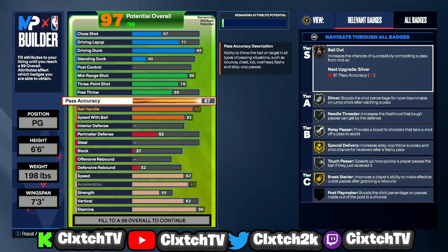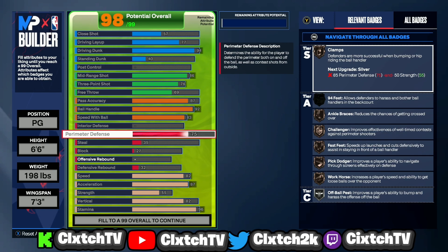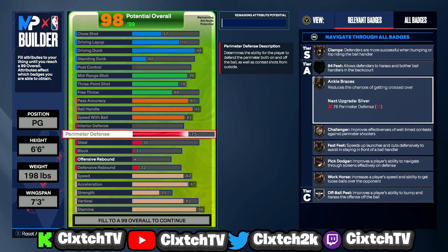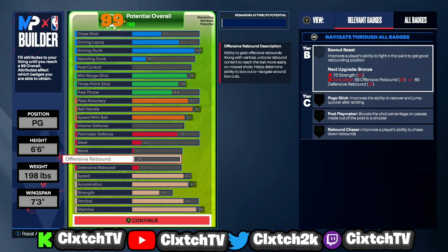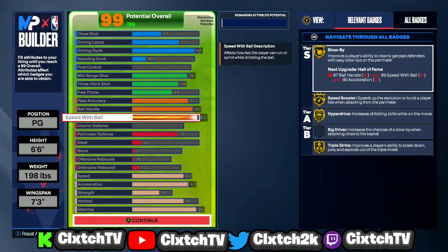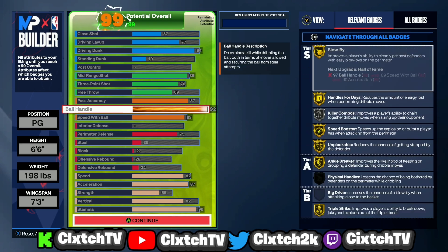Now for defense — this is the regular slashing playmaker, not the two-way. I only went 75 perimeter defense, which gives bronze Clamps, bronze Challenger, Ankle Braces, Fast Feet, Pick Dodger, Workhorse, and silver Off-Ball Pest. This is more of a threes build, and most other threes guards don't have any defense at all, so 75 perimeter is better than nothing. The build also requires a 26 offensive rebound to complete.